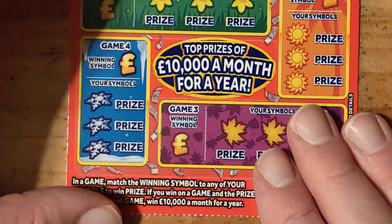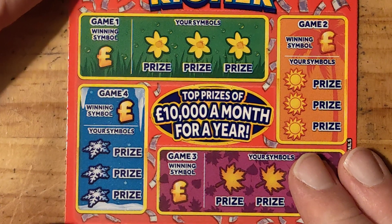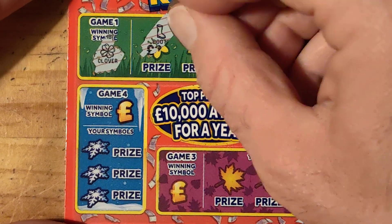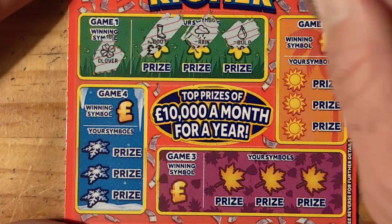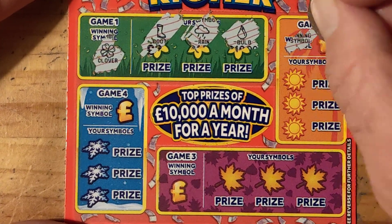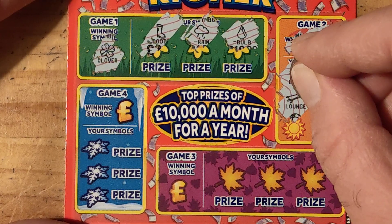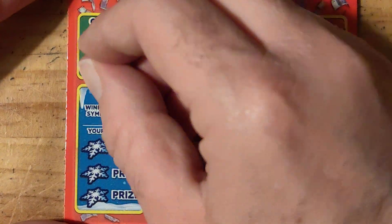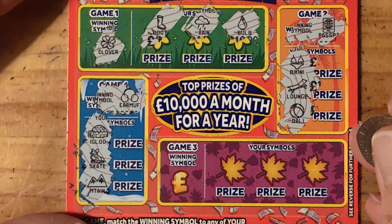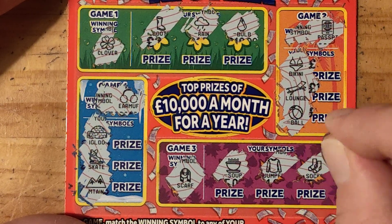So yeah, let's do this. We're looking for a clover — we have boots, rain, and a bulb. Symbol is a passport, a bikini, lounge, and a ball. We're looking for earmuffs — we have a digaloo, skate, and a mountain. Looking for a scarf — we have soup, jumper, and some socks. No match on that one.